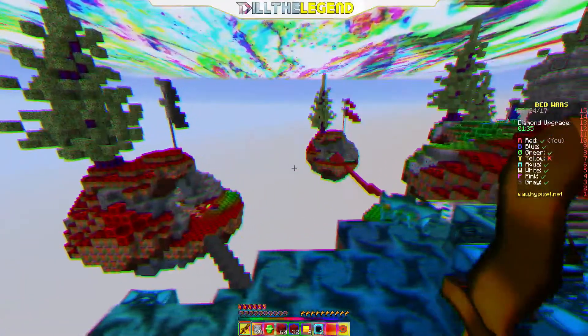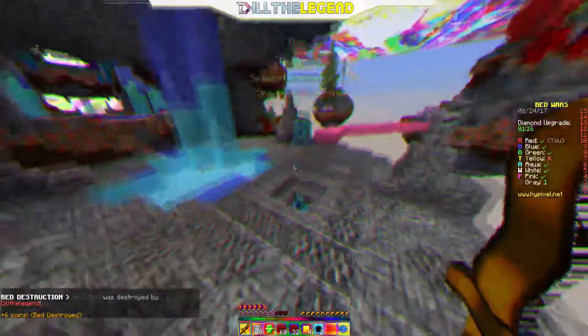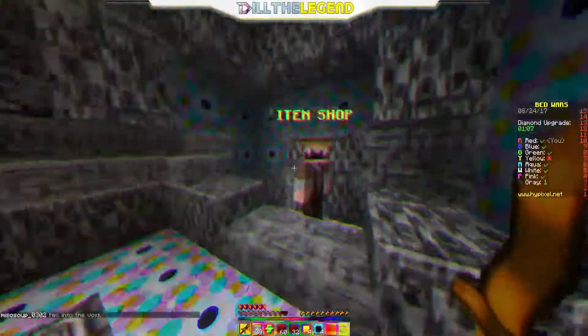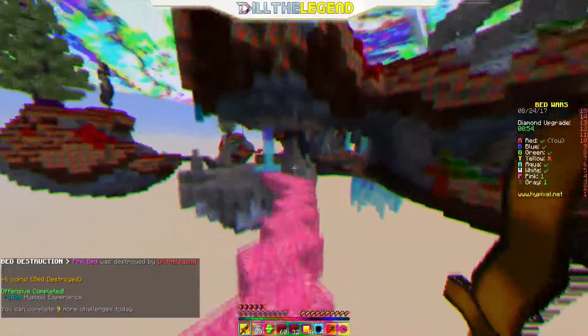I don't want my place to get targeted so I have to attack someone that's close. Gray's base is like right there, so let's just go for it. It's not protected whatsoever - they need to do a better job. I just saw someone up there, I think that's gray. They're probably pretty mad about what I just did, so I'm gonna run to pink's base and buy a pickaxe real quick. We just got pink, guys!